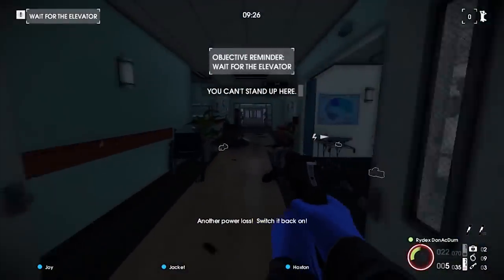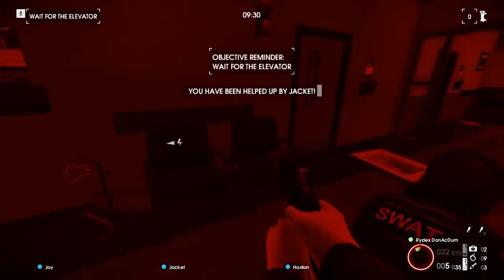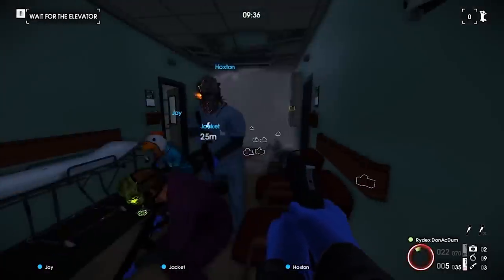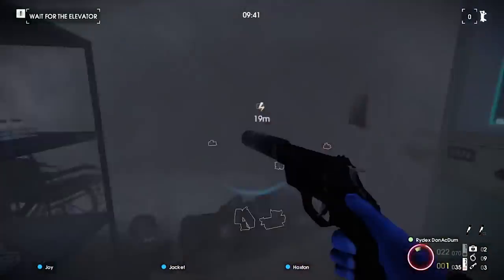In Payday 2, there is a level titled No Mercy taking place in Mercy Hospital, a recreation of a location from Left 4 Dead. If you decide to look in the window of a certain door in the hospital, you'll see a woman sitting on the ground. Looking at her for a moment reveals it is a witch from Left 4 Dead, as she jump scares the player.